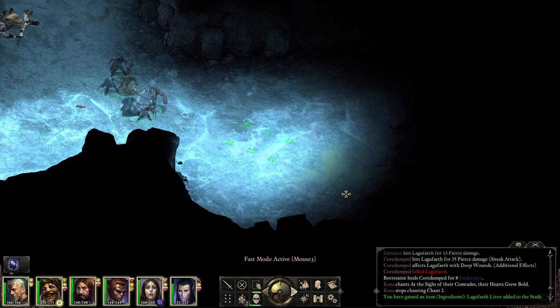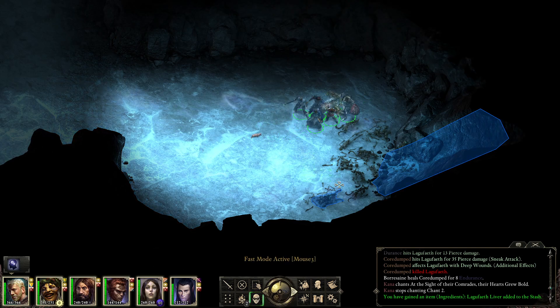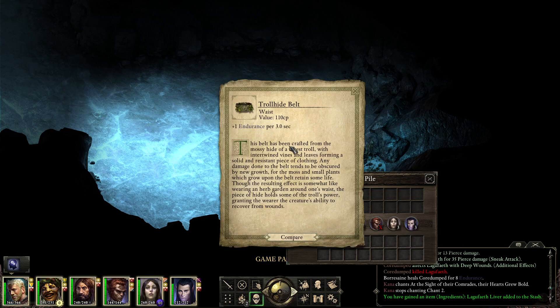We're gonna loot this dead body. A potion of eldritch aim. Anything secret? I'm guessing this is from the pit above. Troll Hide Belt: plus one endurance per three seconds. This belt has been crafted from the mossy hide of a forest troll, with intertwined vines and leaves forming a solid and resistant piece of clothing. Any damage done to the belt tends to be obscured by new growth, as the moss and small plants retain some life.